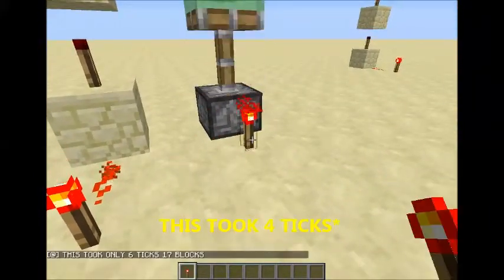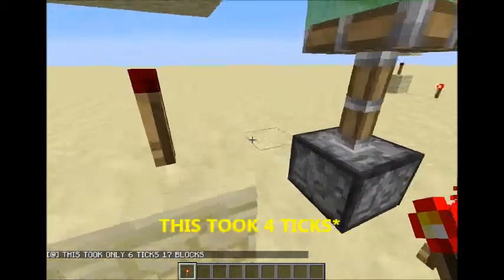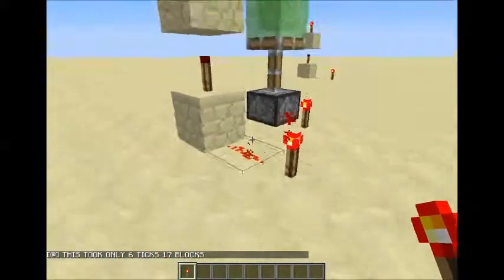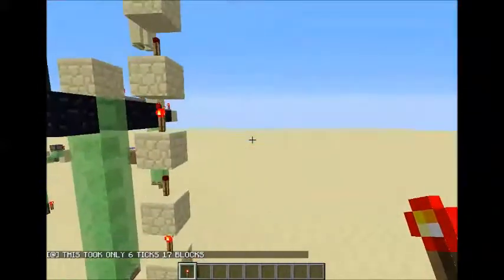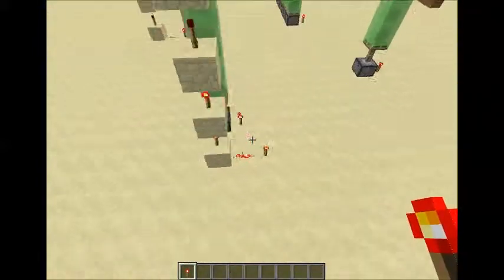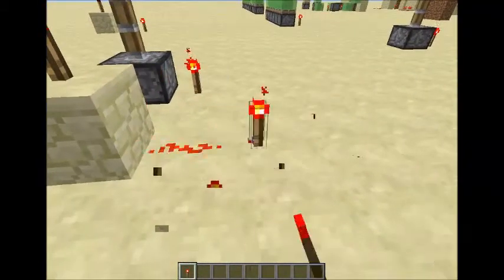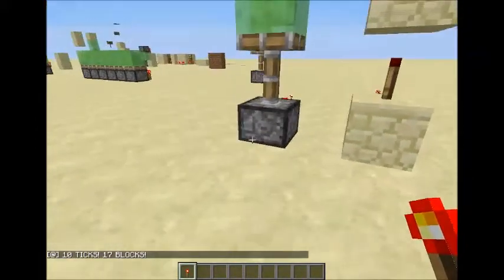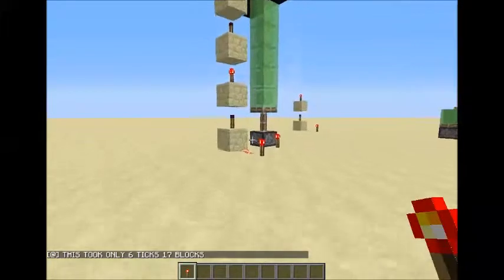Let's look at this — place this and boom, this only took six ticks to travel up 17 blocks. Let's look at this little old design that people used to use to travel redstone upwards. And boom — that took one full second. So now we're gonna be looking at how we build this.